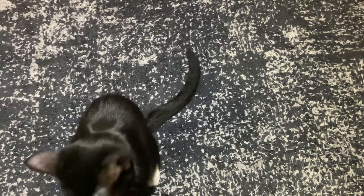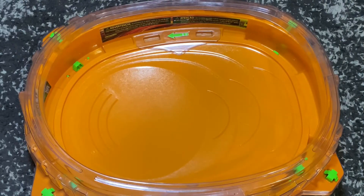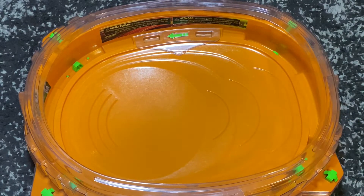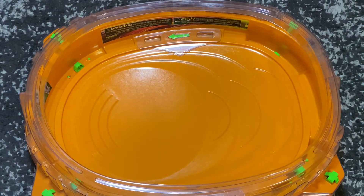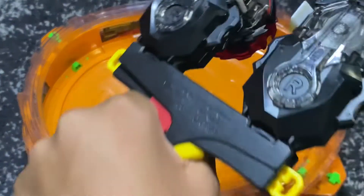In the original video I used my pro series stadium, but in this video we're going to be using the quad drive stadium from my cosmic vector battle set. We're doing first to five points. A survivor finish is one point, a burst is one point, and a ring out is also one point if they somehow knock the other bay out. I'll also count it if a bay goes into the pockets — the side pockets aren't that deep but the other side has decent ones. Alright, let's get right into the first battle — three, two, one, let it rip!